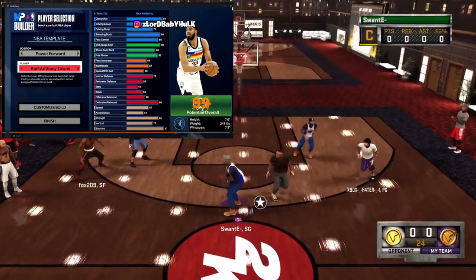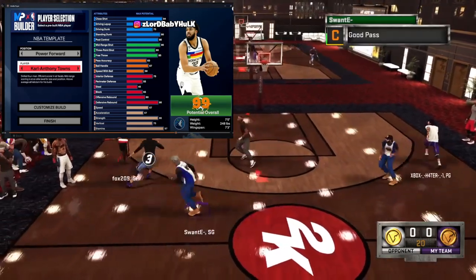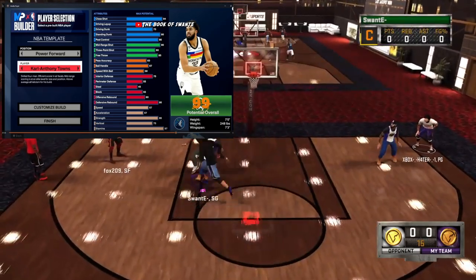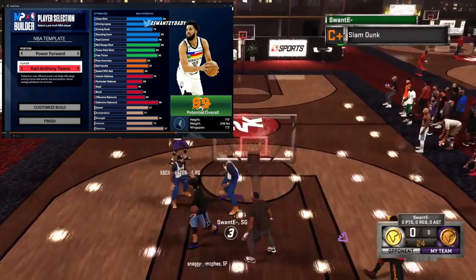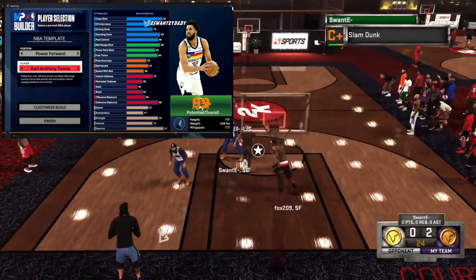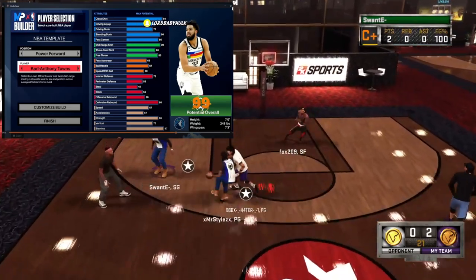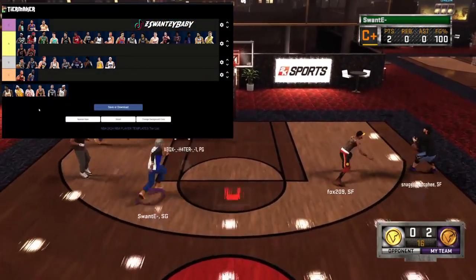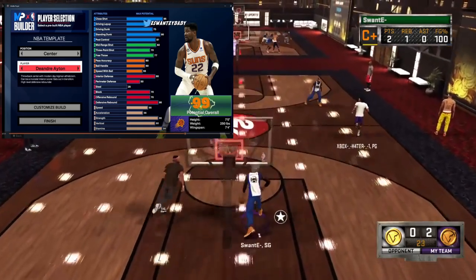Karl-Anthony Towns with an 80 — this is a pretty good popper build. Got a little rebounding, weak speed, some strength, weak playmaking, good shooting, pretty good defense for the finishing category. This might be the best center build — not the best interior defender. I'm gonna go ahead and throw him in a low A tier.